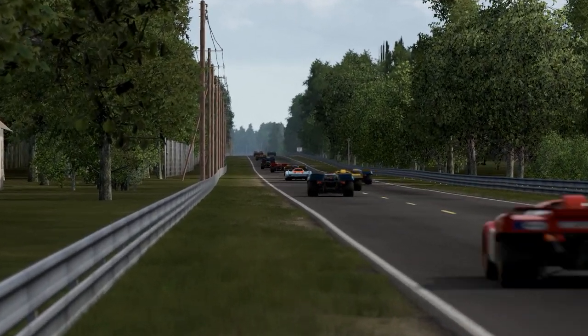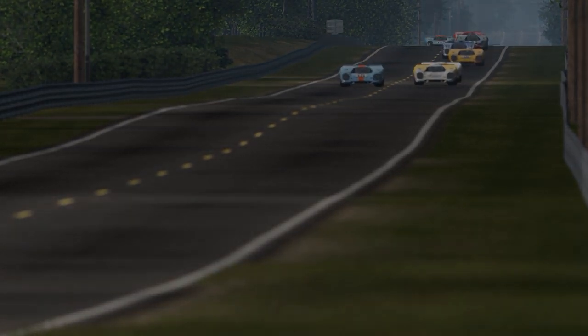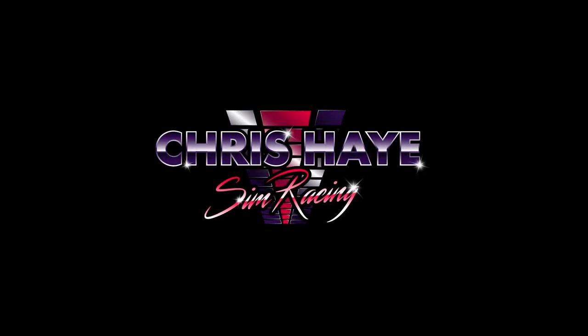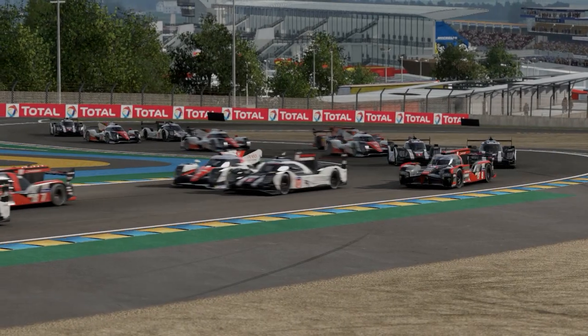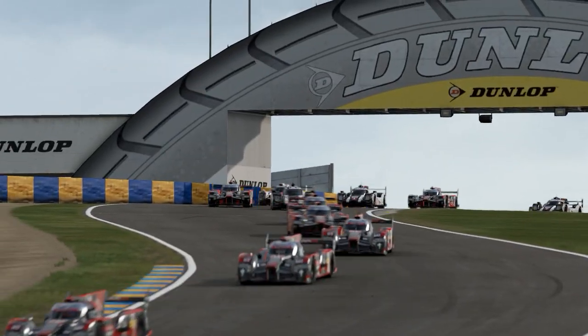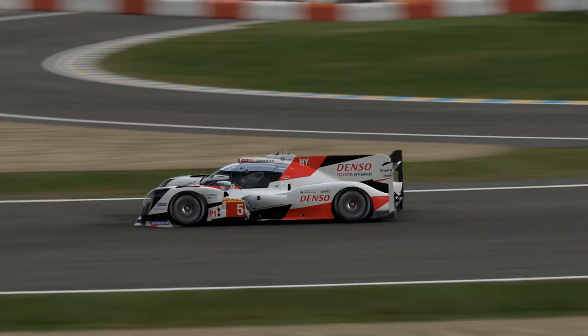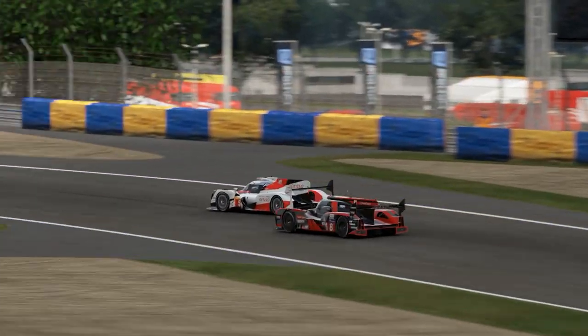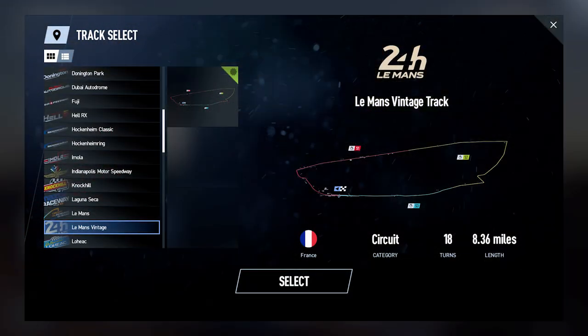Hello fellow simracers, today I'm taking a look at the brand new Spirit of Le Mans DLC for Project Cars 2. Slightly Mad Studios have included a bumper selection of Le Mans favourites old and new. The Spirit of Le Mans pack contains nine cars that are synonymous with the legendary endurance race, as well as a new track representing the Circuit de la Sarthe as it appeared in 1971.